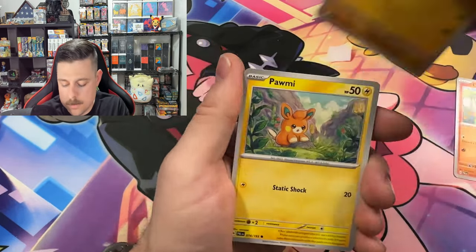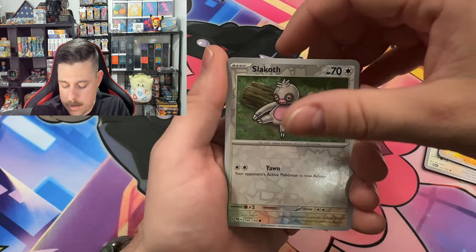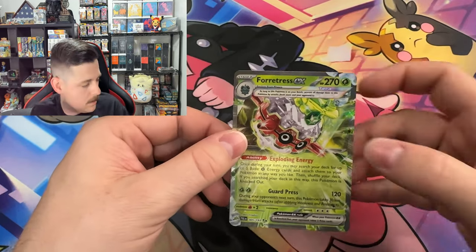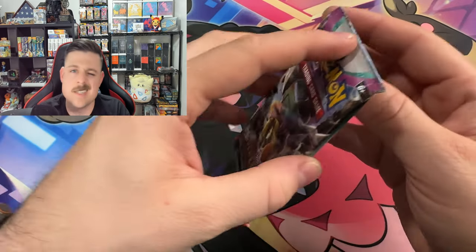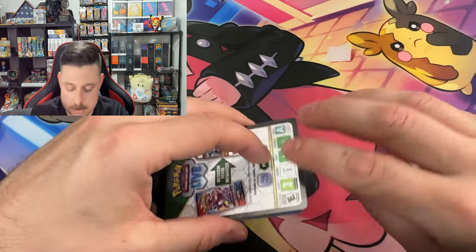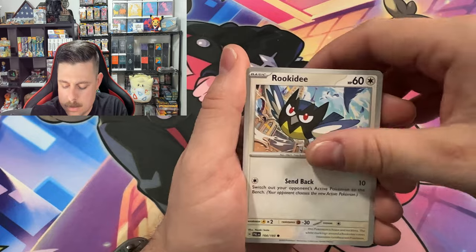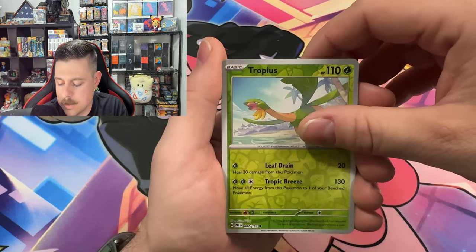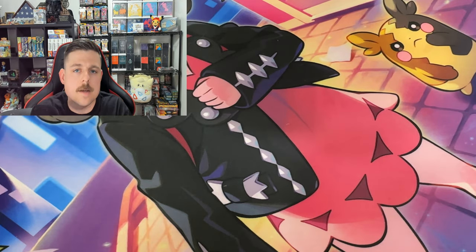Litleo, Palafin, Larvitar, Farigiraf, Dunsparce, Raichu, Slakoth — and a Farigiraf ex! Very nice — we don't have this, we managed to pull the full art version but we still needed this specific card. I like the Terastallized Pokémon, it's an interesting concept. Let me know if you prefer Terastallized or mega evolutions — the mega evolutions used to be big and made a ton of cards. I think I prefer Terastallized more. The mega was cool because some changed form drastically, but for battling you can't beat Terastal since you can change it to any type.